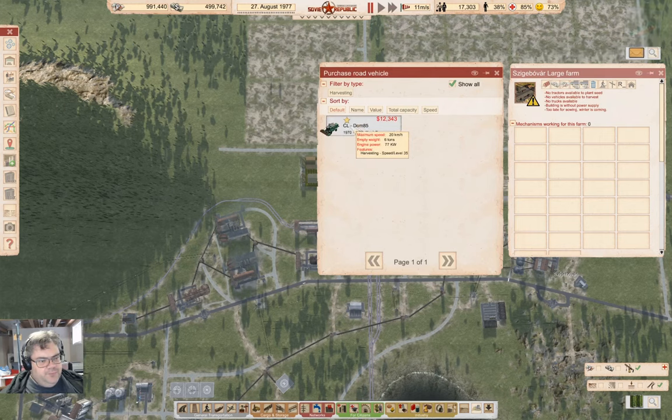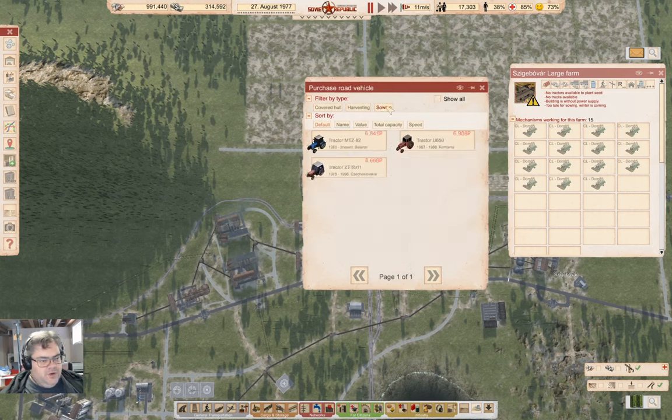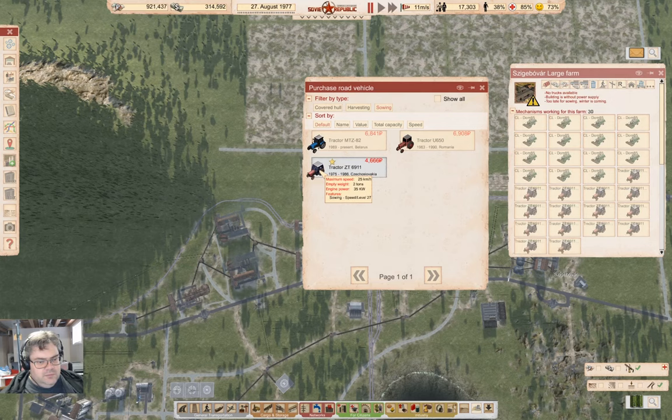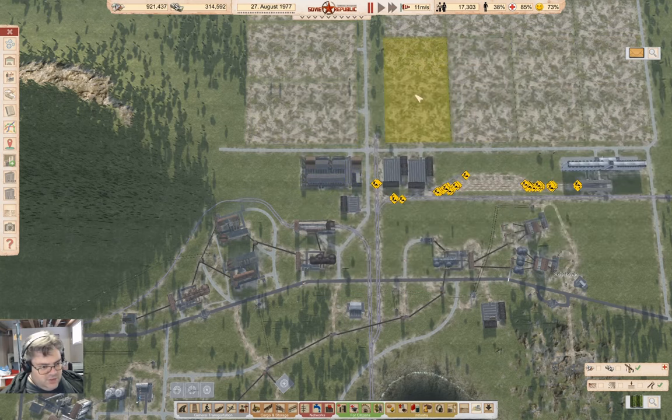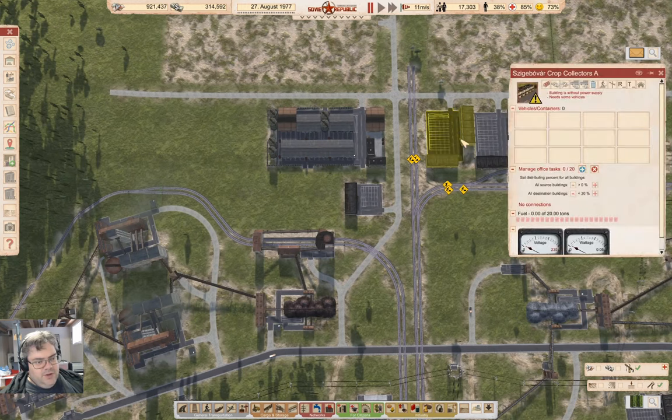We're going to buy six harvesters. Four, eight, twelve — okay. Then we're going to go under sowing and get the fastest one. We've got a bunch of those in there. We don't need trucks for that — the trucks are going to go in these other slots.